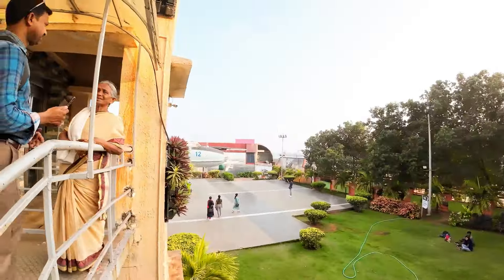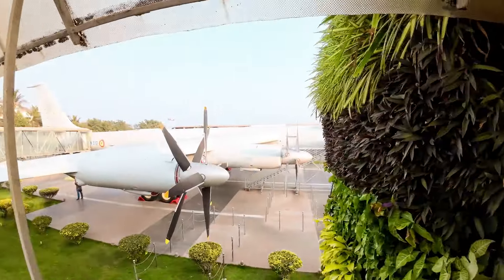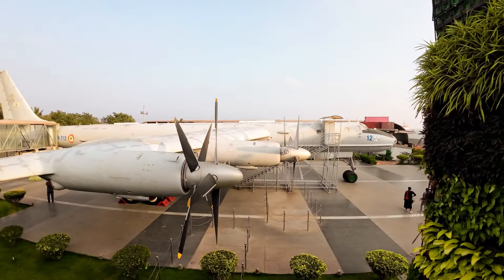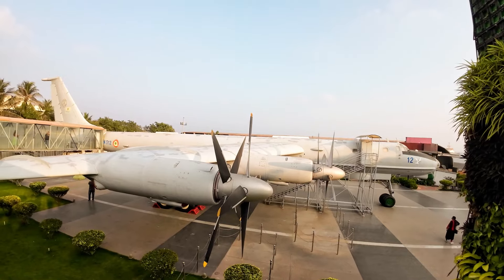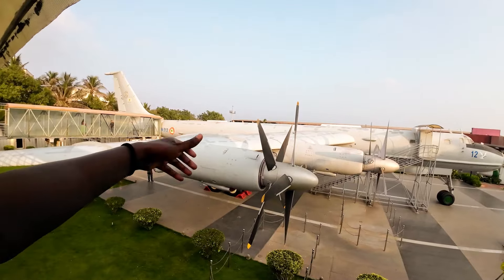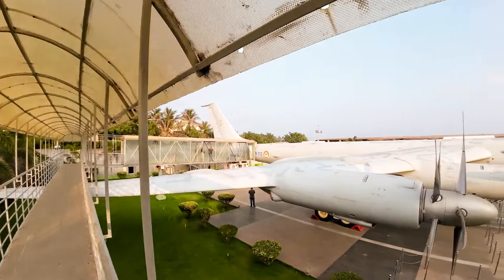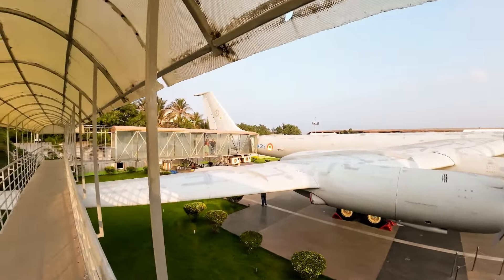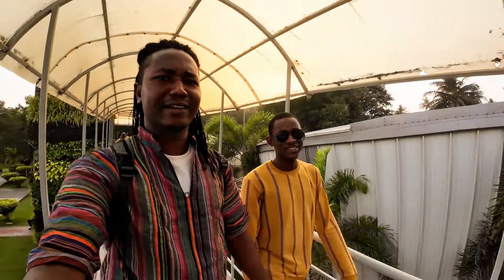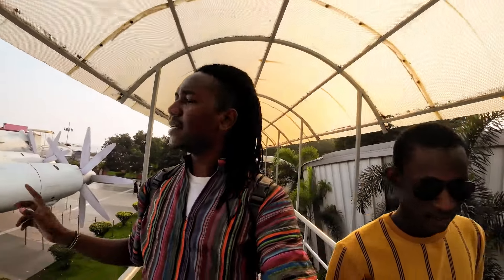You can see the view from outside — there's the head of the aircraft. This is the aircraft — this is not an airport, we're in the aircraft museum. We'll go inside and see all the things they explained, the weapons and equipment. It feels like you're traveling. This thing is so huge — they used it only for destroying submarines.